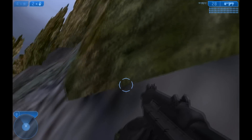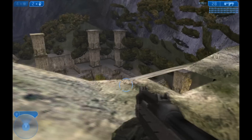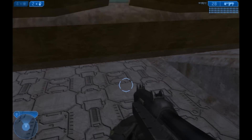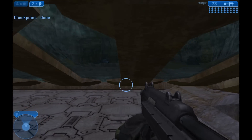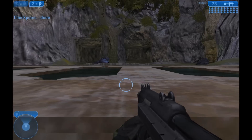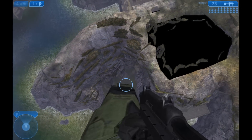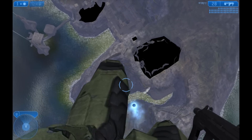I'll speed it up for you so you can see. But most of the time you'll normally get this sort of glitch where you get flung really high in the air instead of getting flung towards the cliff face like before, and you'll die from the fall. It gives you a really nice view of the entire level if you look around.